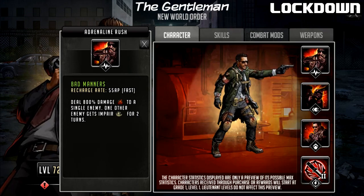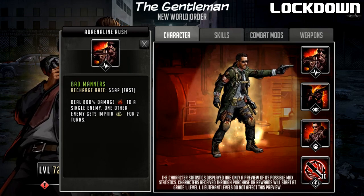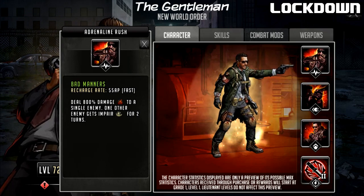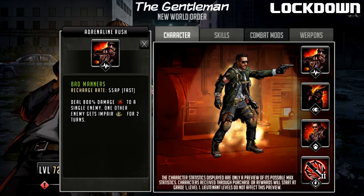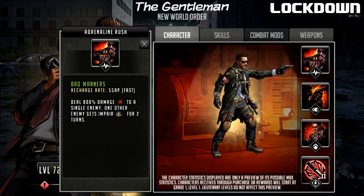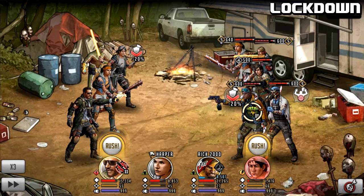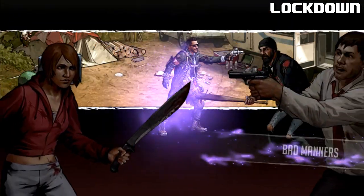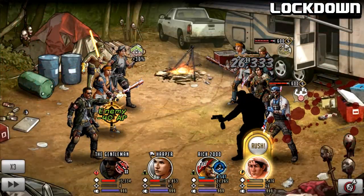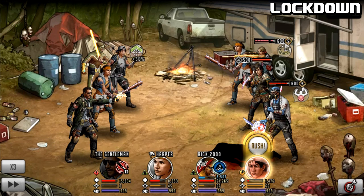800 damage is a lot and can be magnified by buffs and specialist skills, so there's potential for this damage to be much higher. However, the rush cannot crit, so it won't take weapon effects into account. I don't mind this too much — we've got quite a lot of characters that have reflect, and the Gentleman won't have any reflect issues, kind of like Gold Mythic Andrea. No reflect issues on the rush, except with characters that have it built into their passives like Mercer. The rush is pretty good — flat damage every time, no chance to crit, but also no chance of reflect or being stunned.